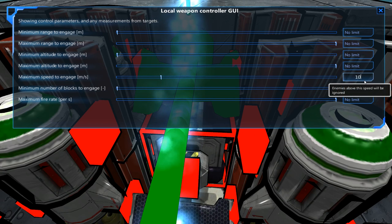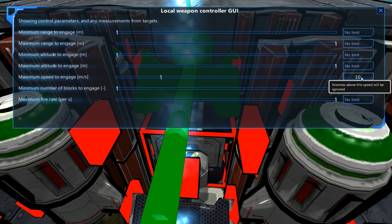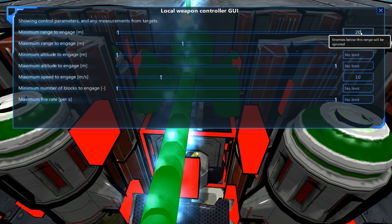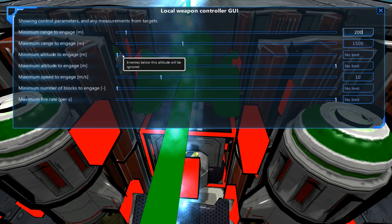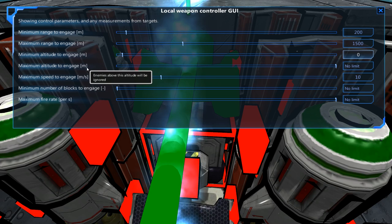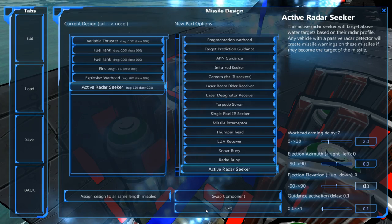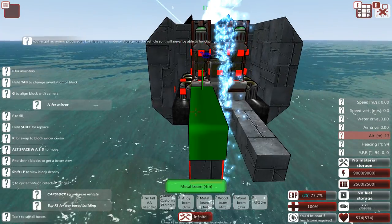Local weapons controller — maximum speed to engage is 10. Anything above this speed will be ignored, so faster moving ships that might be harder to hit, I'm going to ignore. This thing is mainly used for shore bombardment. Maximum range will be about 1500. Minimum range — let's set that to about 200, because otherwise the missile won't have enough time to turn and reach the surface. Minimum altitude to engage — no limit, although we could set this to zero or this thing might consider engaging submarines. Maximum altitude to engage — I don't mind if this thing goes after air targets, so long as it's not a fast air target. The seeker I'm using is an active radar seeker instead of an IR seeker, so it won't get distracted. Unfortunately this doesn't give me a lot of room for the add-ons that I want, so I'm going to make this compartment a bit longer.